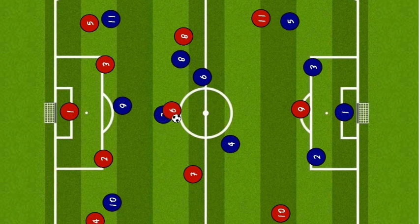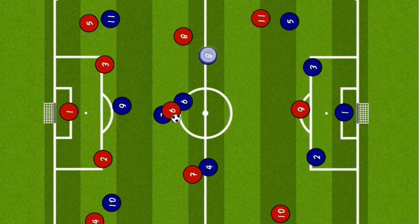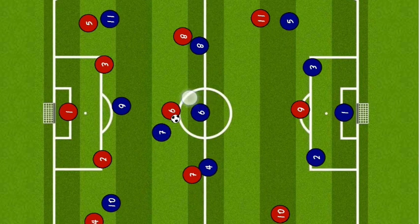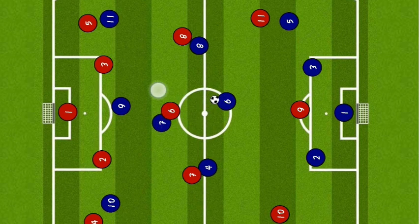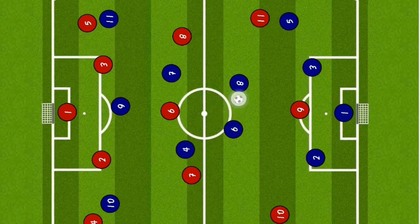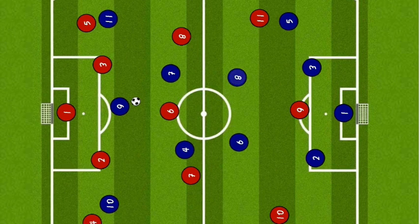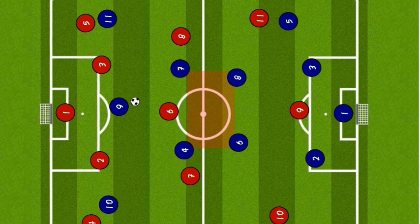The midfielder is easy to get the pressure on the two players. In the passing of the two midfielders, the option is blocked by the two players. The player is pressurized and the ball is recovered. The pin is in the midfield 4, the passing is in the midfield 4, and the build-up is in the midfield 4. This one has the numerical advantage for the opposition.